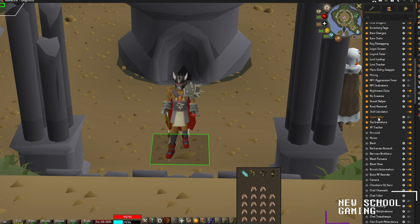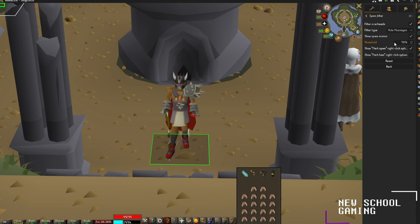For our next plugin, we're going to check out Spam Filters. Spam Filters is pretty useful for anyone doing some bank standing or extended periods at the Grand Exchange. All you have to do is turn it on, and inside the settings you can set the threshold for how much you'd like it to filter the chat. You can put it at a 50% filter and it'll do its best to filter most spam — it won't really filter regular players, but most of the bots will be filtered out at around 50%.